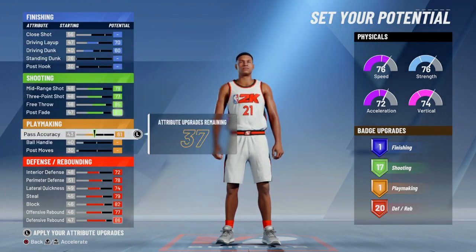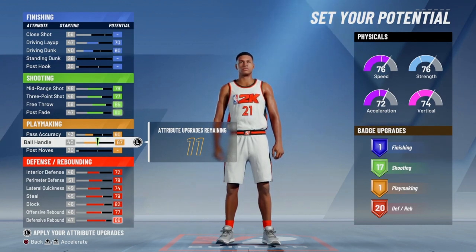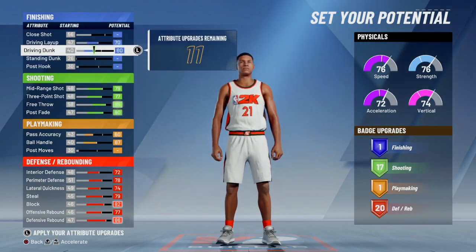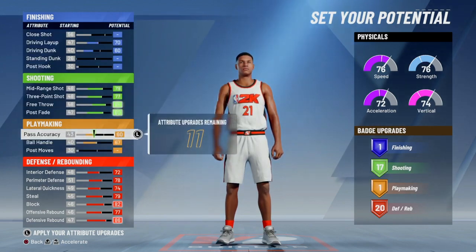I need pass accuracy to be up to like 60. My ball handling can go up to the max — I mean, I'm not really a dribbler, I don't need all that. I'm putting pass accuracy at 60, hopefully that's good enough to make some decent normal passes. I'm gonna put layup at 70.